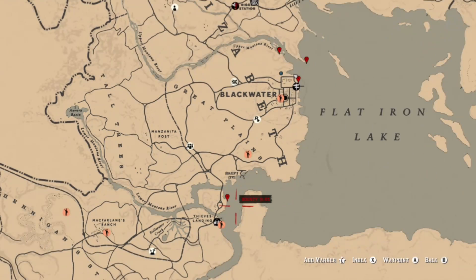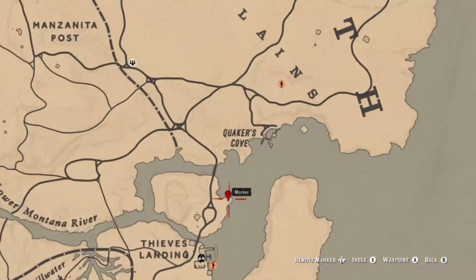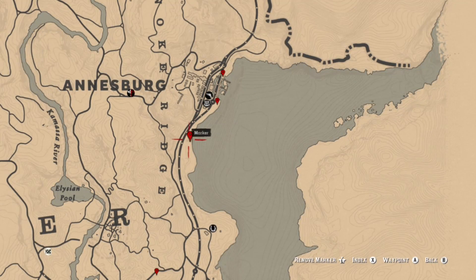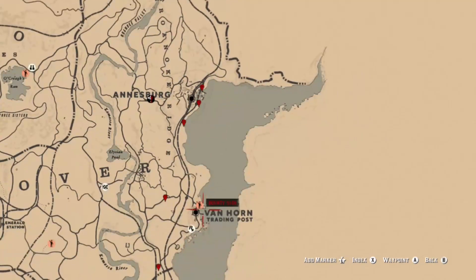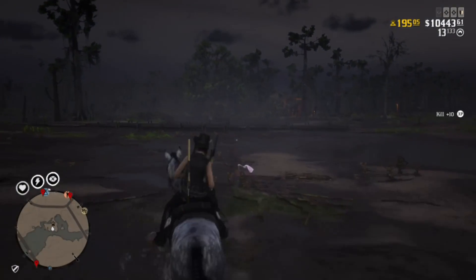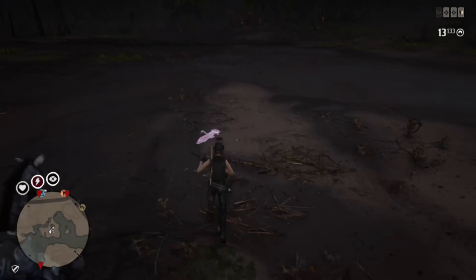All along the coast you can find seagulls flying overhead. Also the island between Thieves Landing and Quaker's Cove — there's a spot where you can find some — as well as along the coast of Ansburg all the way down to Van Horn. Next we're going to talk about spoonbills.